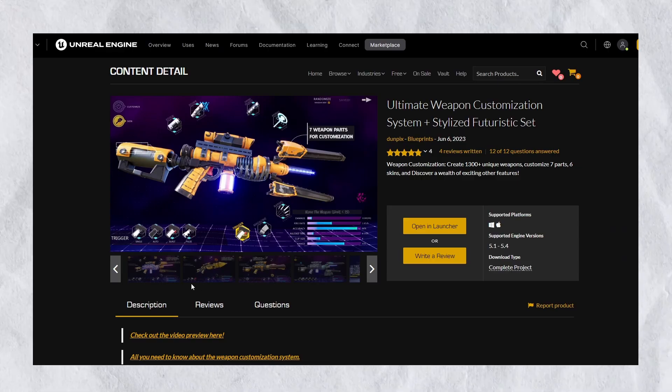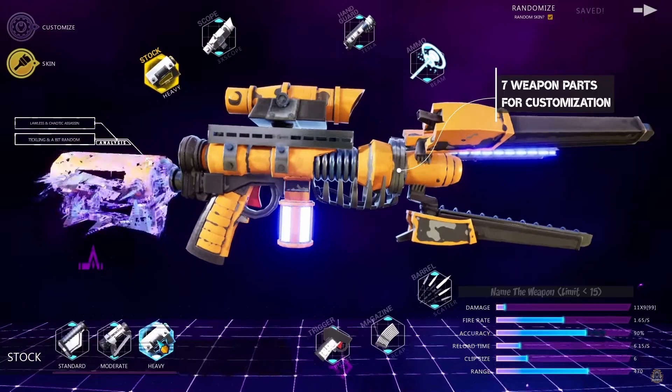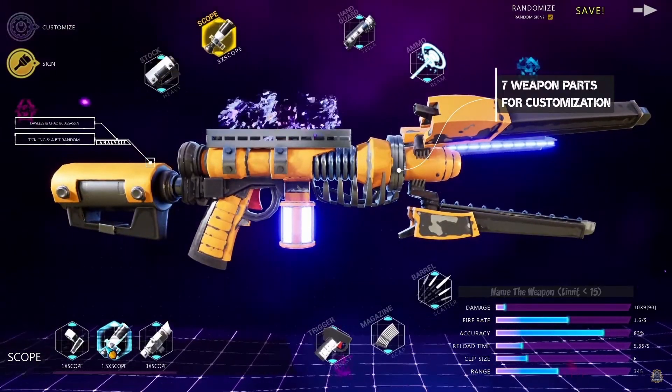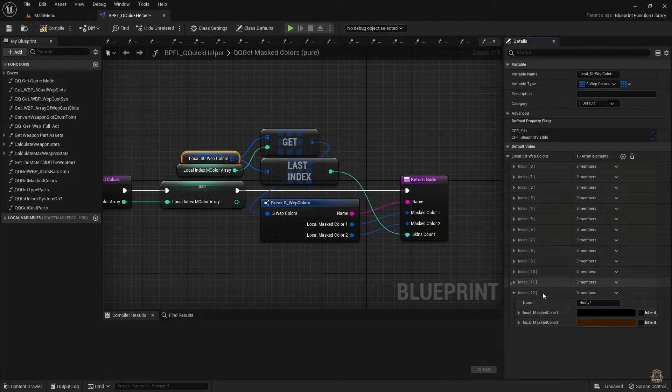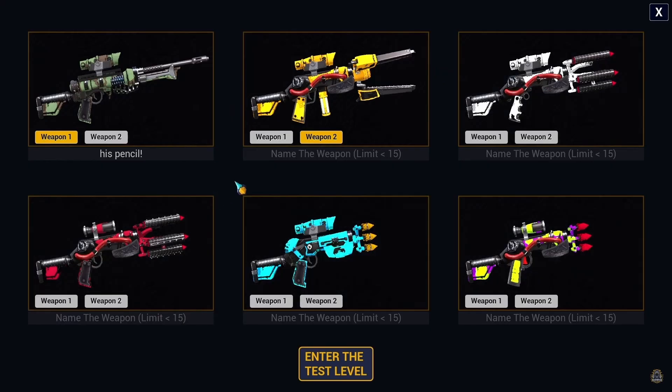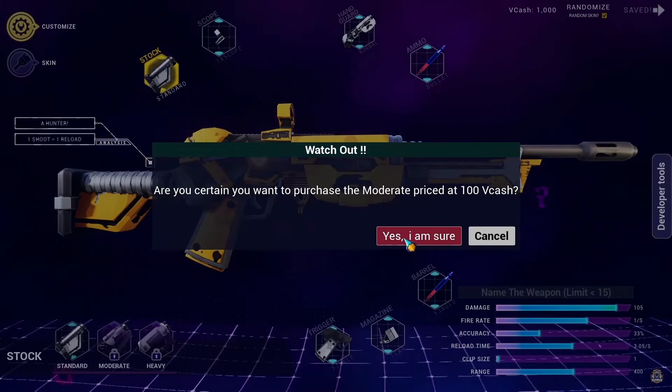Let's start with the weapon customization system. We have 7 different customizable parts for a weapon, and each and every one of those changes its look and stats, a lot of skin colors with the possibility to simply make your own, a saving system with 6 different slots and custom names, a currency unlocking system, and a lot of other things.